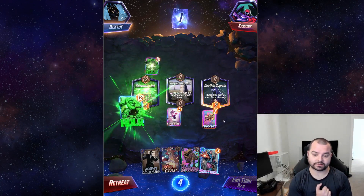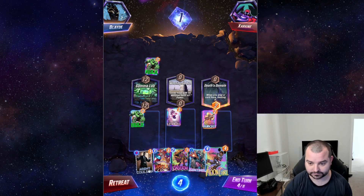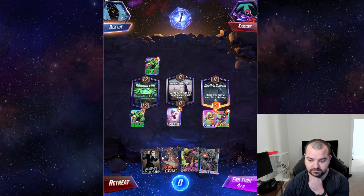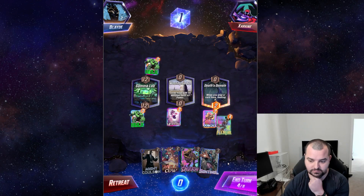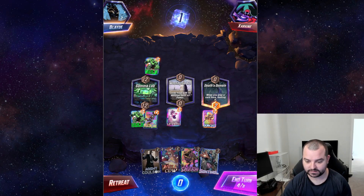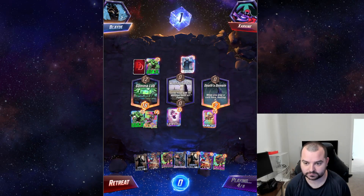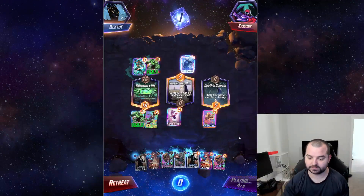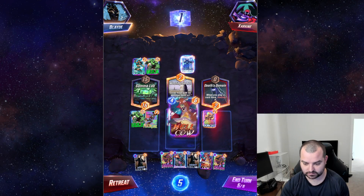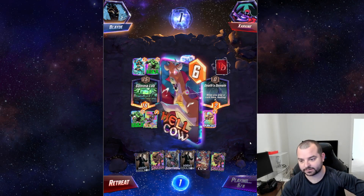Quinjet can hold down Death's Domain as long as they're not running something like Dr. Doom or Jubilee, which you have to assume is pretty likely. Maybe I don't just sack the Moon Girl and I play something like that so I can go Hellcow and something else next turn. Invisible Woman — okay — Wave, that sucks. I can't play anything really, so I guess we'll just get out the Hellcow. I assume they're gonna have a Dr. Doom or something.